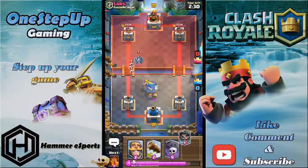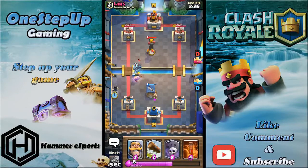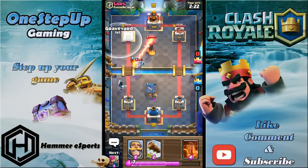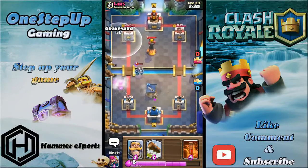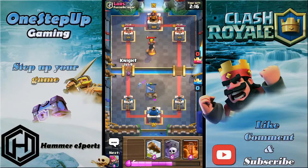I recommend playing this tile placement unless the person has Royal Giant. If the person has RG, just play it one tile lower. Now I'm gonna go with graveyard because he played inferno — I'll lightning there and go aggressive.